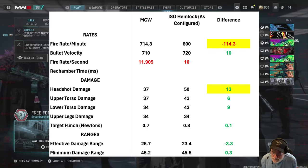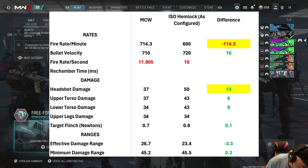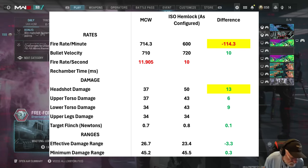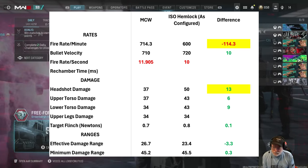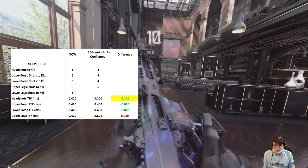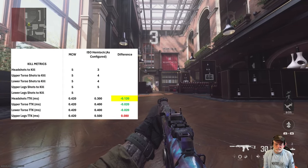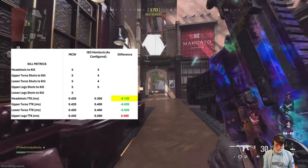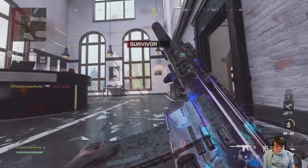Red is bad for the Hemlock compared to the MCW, green is good, and highlighted means significantly worse or better. The fire rate is better for the MCW, but look at that headshot damage — 50, and 43 for the upper and lower torso. That is significant. Damage ranges and target flinch are a little better for the ISO. Looking at kill metrics, it's a three-to-five shot kill — three in the head, four everywhere else — one shot less than the MCW. The MCW only beats it on time-to-kill if all shots go into the upper legs.